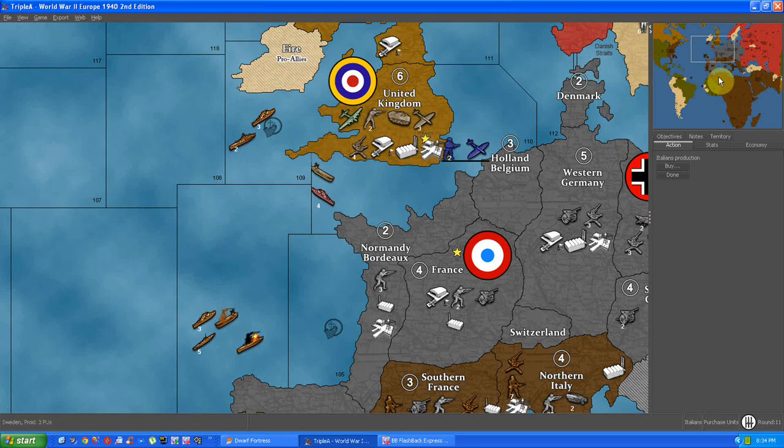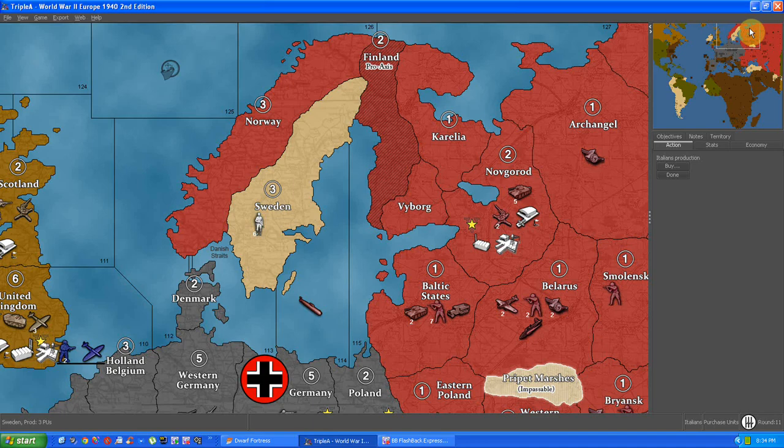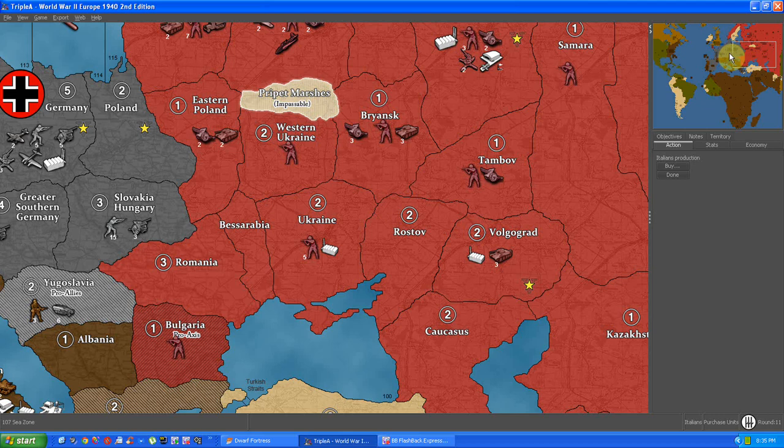Alright, this will probably be the final part by the looks of it. Last time I did surprisingly well — I crushed the British naval fleet. All that's out here now is the Russian naval fleet, and then there's Russia in the corner. I managed to make a really interesting hit on the eastern United States, and now I have access to their production facilities. We'll be able to crush everything, take all the points, and then all that's left is crushing the rest of these guys.